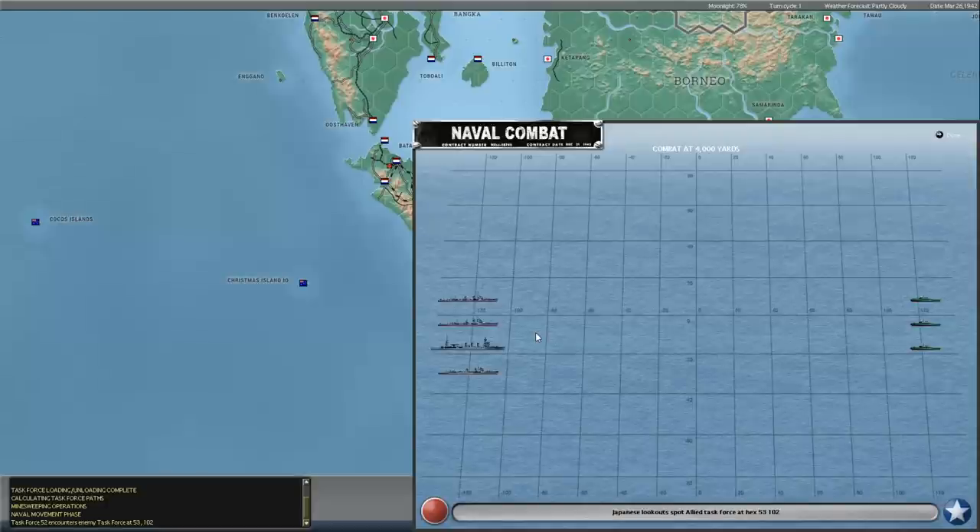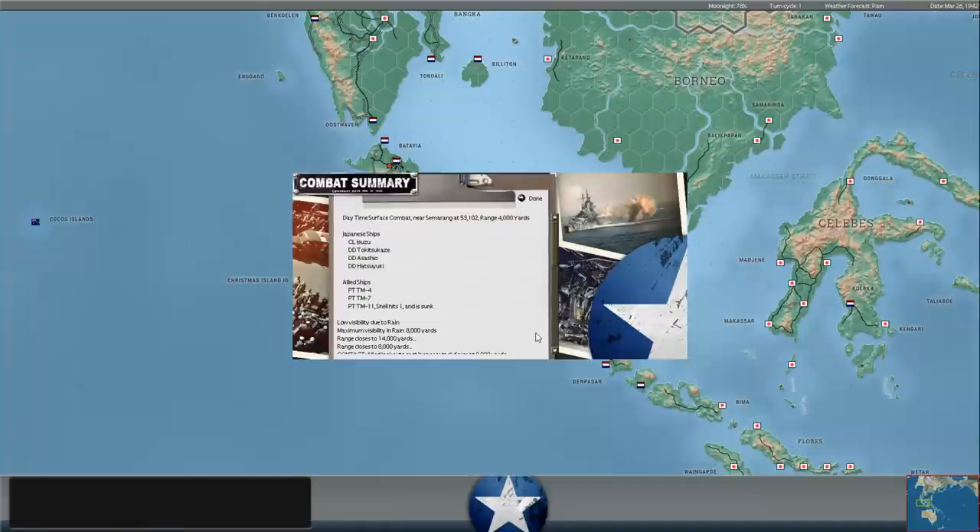I'm not sure if that's the same task force, but it looks like we've got an AM operation here where the task forces are maneuvering for position. We're at 4,000 yards - I would think that's inside range to be able to launch torpedoes. It looks like the allies actually gained tactical position here on the Japanese. I don't know if any torpedoes get launched; it sounded like maybe one torpedo was launched.